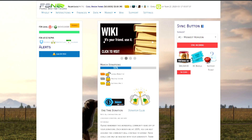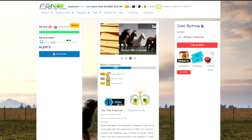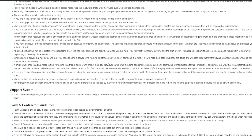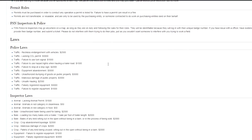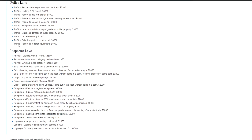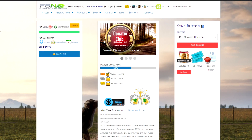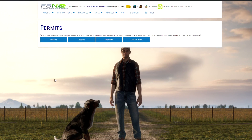Hey there folks, I'm RubyJuice back with another FarmSim Network or FSN tutorial. This time I want to focus on the Permit Center. If you've seen my how-to-use-the-wiki tutorial and browsed through the wiki on your own, you may have noticed there are guidelines, laws, and permits required for the FSN. A big way of making sure you're on side with all that is the Permit Center — go to Interactions and the Permit Center, where you purchase and renew your permits.